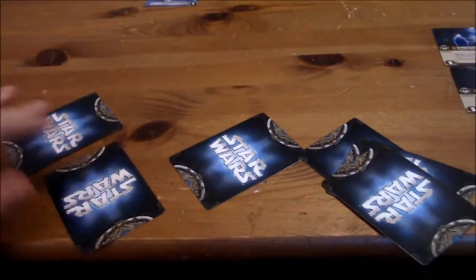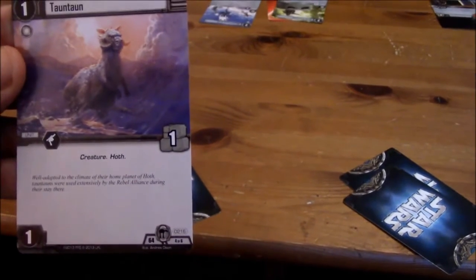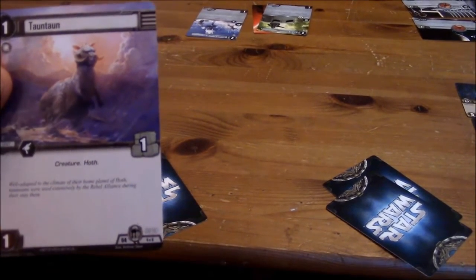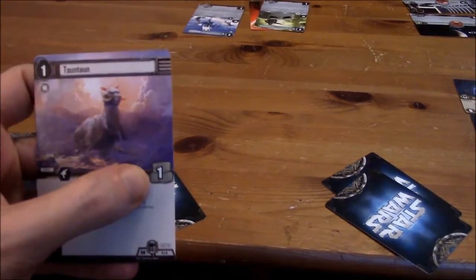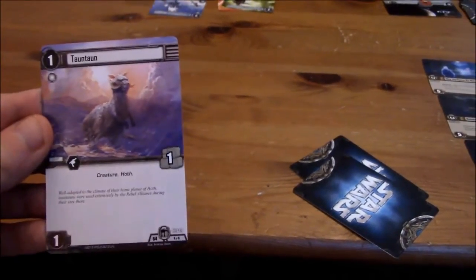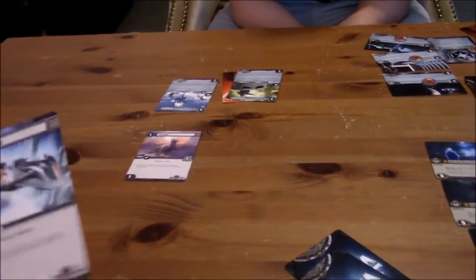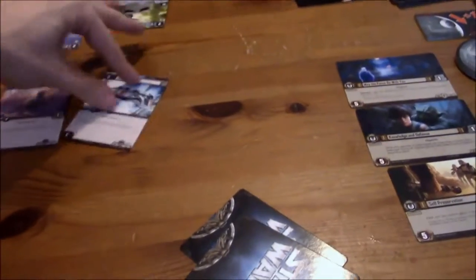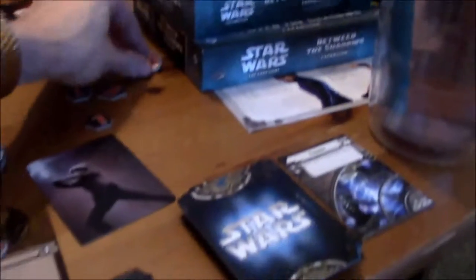There's a Tauntaun! It's a unit, but I can actually use it for resources — that's weird. I've never seen that before, so I need to keep this guy alive if at all possible. He has his one resource, but now I can actually use him as a resource to spawn someone else if I want to. I'm going to go ahead and spawn this Snowspeeder here. It doesn't have any special ability, but it does have a gun symbol and a blast icon. So I have to put two focus tokens on two objectives.